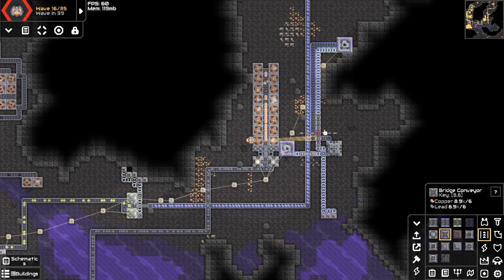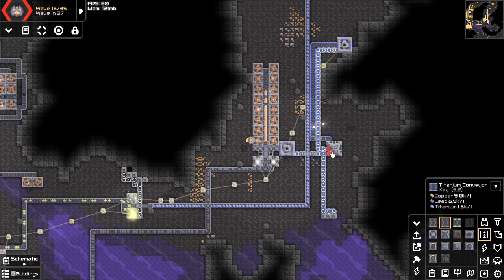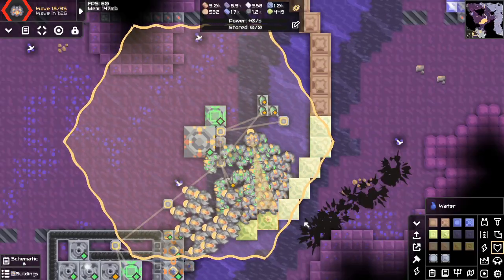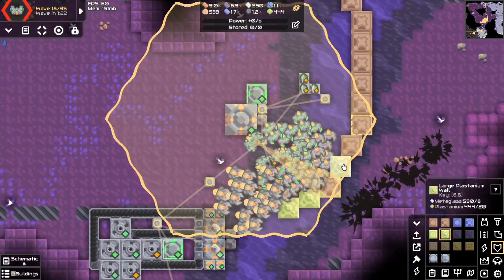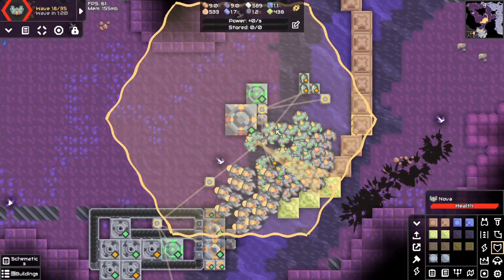And would you look at that — I finally remembered I could use titanium belts. The enemies are getting stronger now so it's about time I upgraded to plus titanium walls. I'm honestly surprised I lasted this long with only two-layer-thick copper walls.